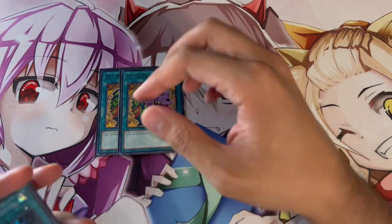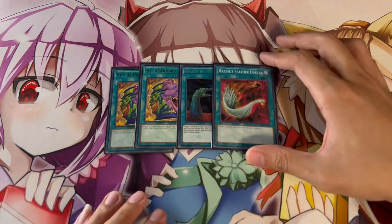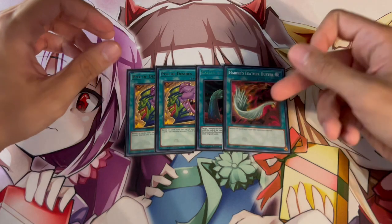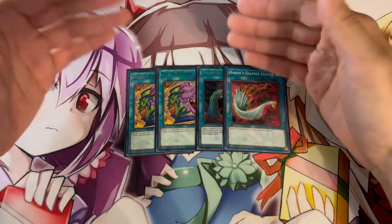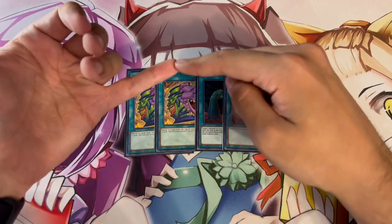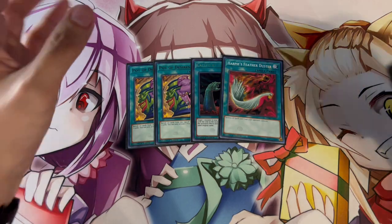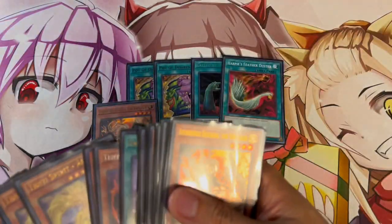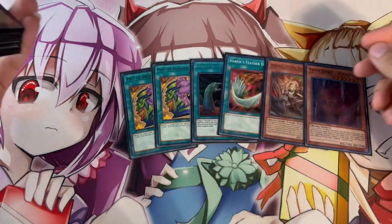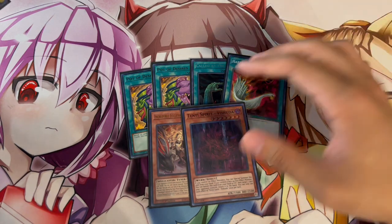For the last few cards in the main deck we're playing two Pot of Desires — just the best draw card you can play in this deck — one Called by the Grave to stop hand traps, and one Harpie's Feather Duster. Harpie's is really good going second to break back row boards, but even against decks that aren't back row heavy it's great against field spells or when you see a line to OTK and are worried about a set Imperm or Solemn Strike. And going first or second this deck is really powerful because cards like Ecclesia and Vishuddha are great in both situations.